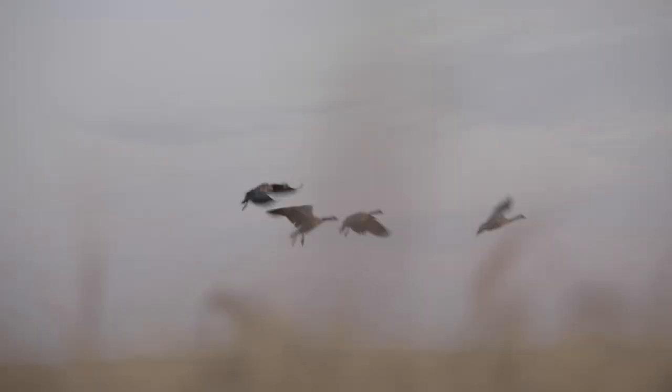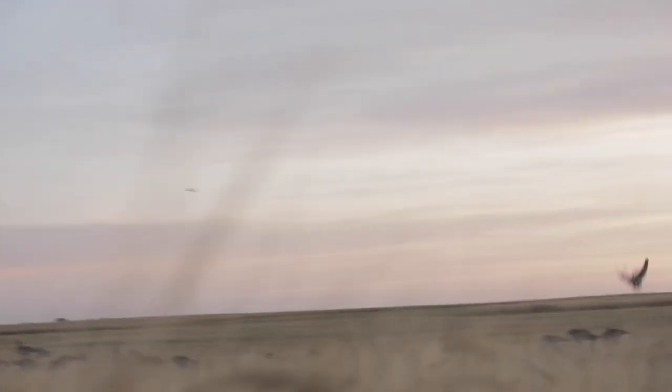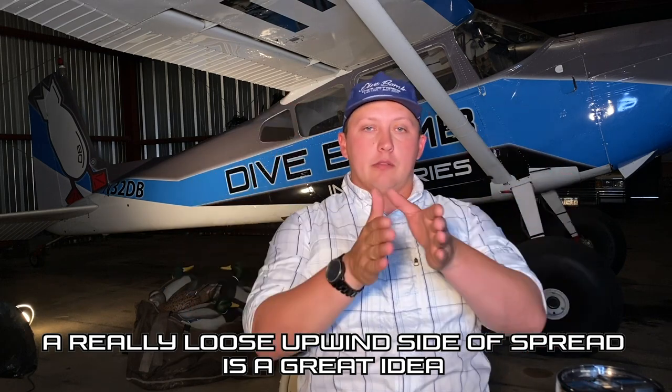I really like to have a loose upwind side of the spread with a big alley and a big space between the hunters and the decoys behind that lesser mob. I'd like a nice big alley there. Hopefully the big geese come up and if they don't work right into that big wad, hopefully they circle right behind us, right on top of us. In the case of a pit blind it works out really well, but even in layouts — especially if you've got a good wind — a lot of times they'll get blown downwind right over the top of you as they're making that big pass. That's a great way to take advantage of a shot.